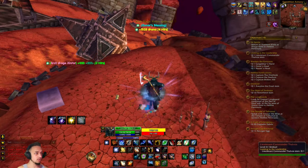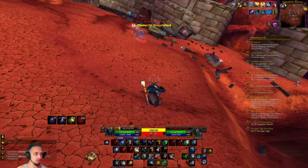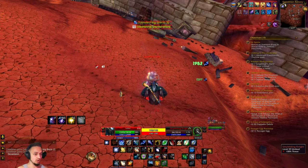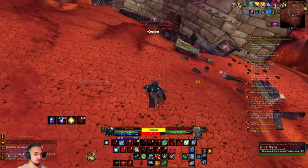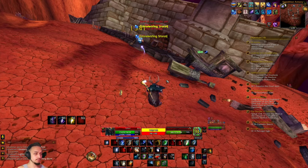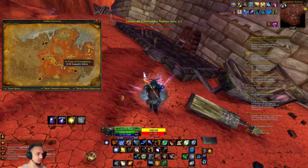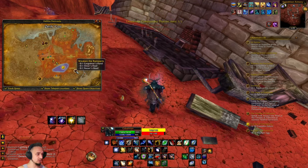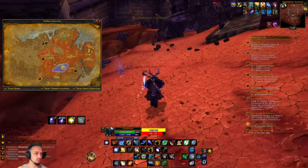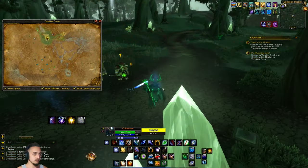Let's take these guys out real quick. There's a lieutenant as well, which I think is a little dwarf down here. These knights are a pain so we should take him out real quick — he charges us. There we go, he's down. We picked up a quest to grab some debris.